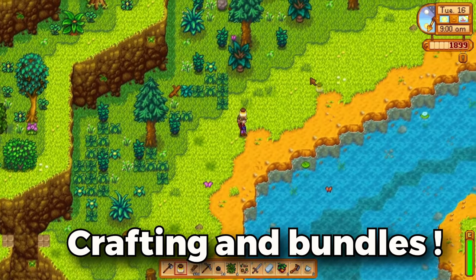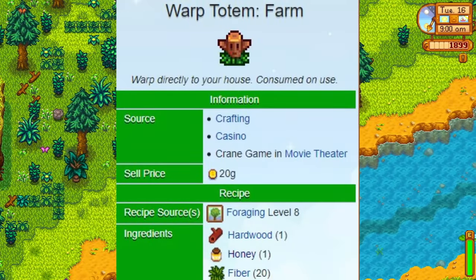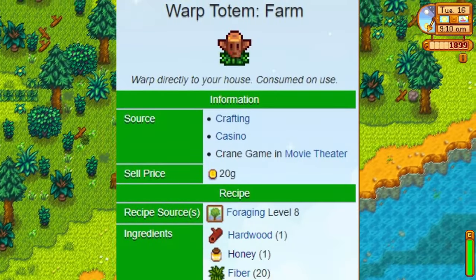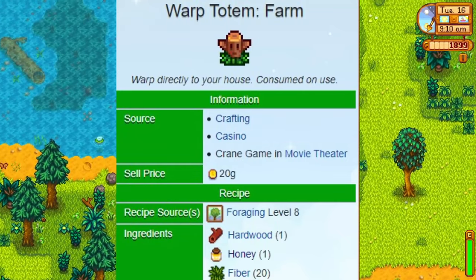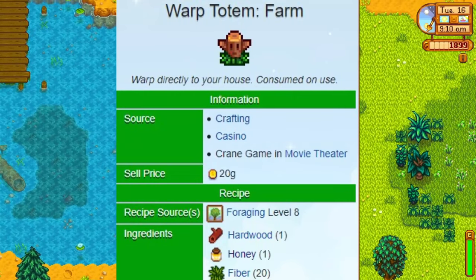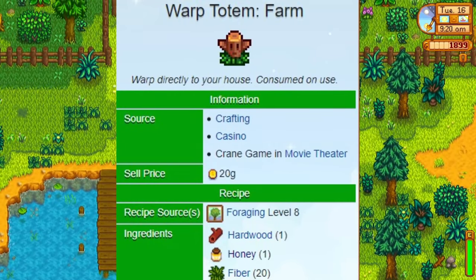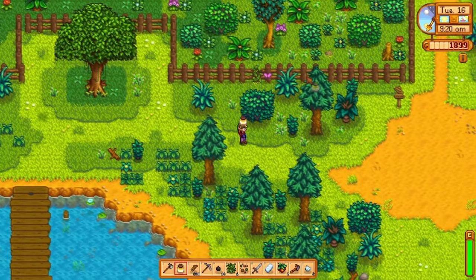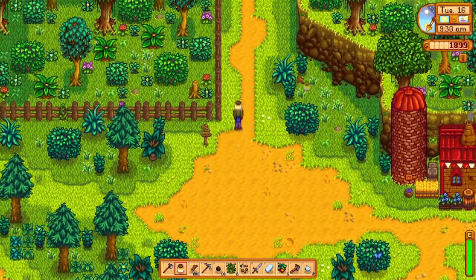Next, let's talk about crafting and bundles. Though no cooking recipes involve honey, you can use it along with 1 hardwood and 20 fiber to craft a warp totem, which is only available at farming level 8. You can use this item anytime, anywhere to immediately teleport yourself back to the farmhouse. In the community center, honey is one of the options to complete the artisan bundle in the pantry.